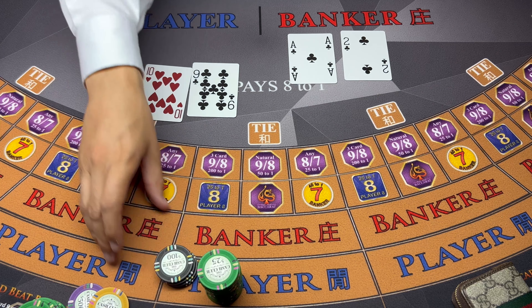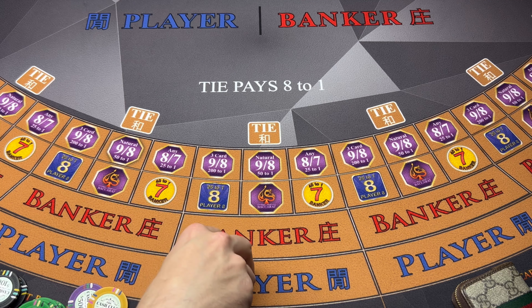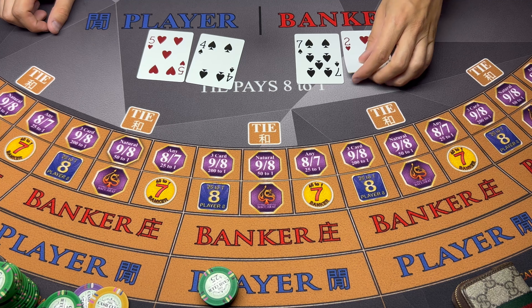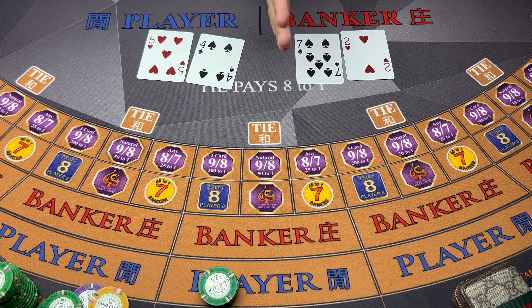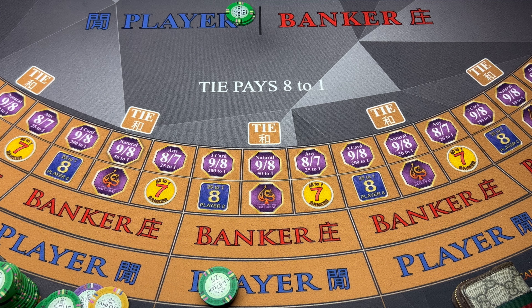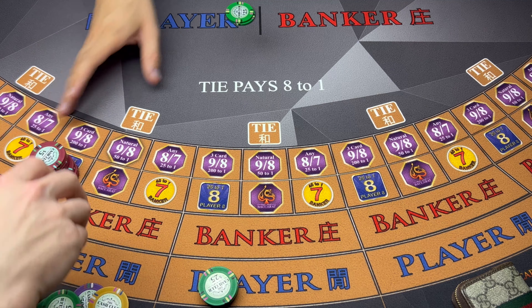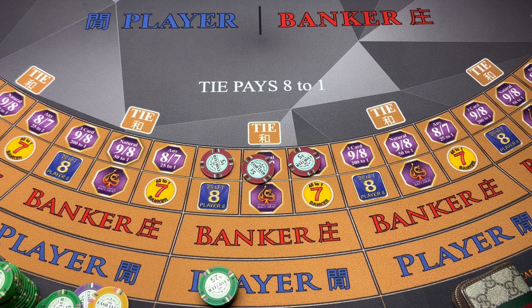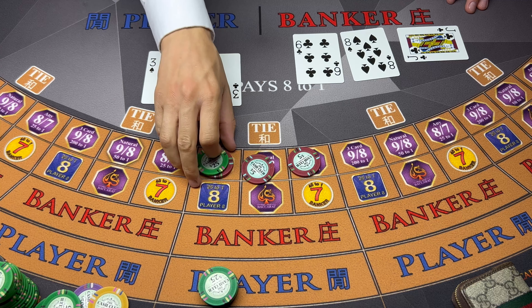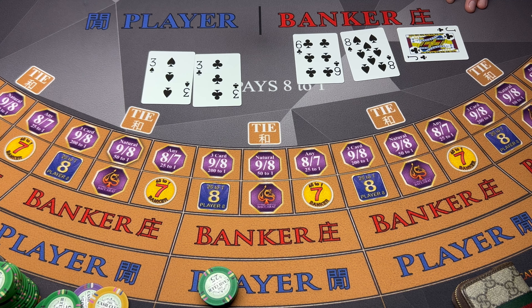Let's go for $400, bring that down to $100. Tie - oh, that's my one. Damn, I should have covered that up. Can I get red please? Just in case we can hit it. Six - player wins. So I didn't get that tie but I still got the win on the player, so that's okay.